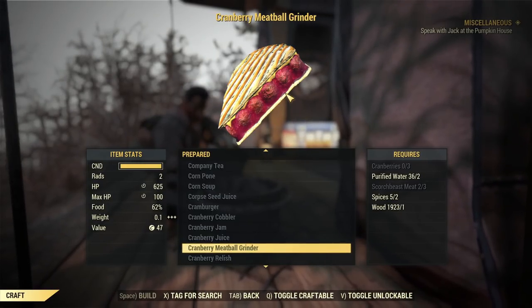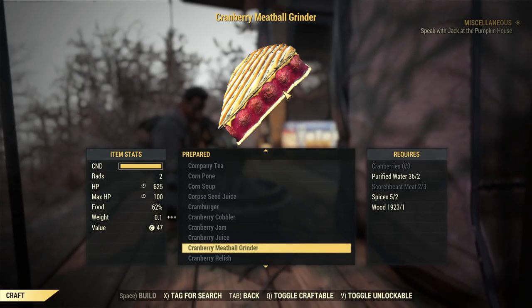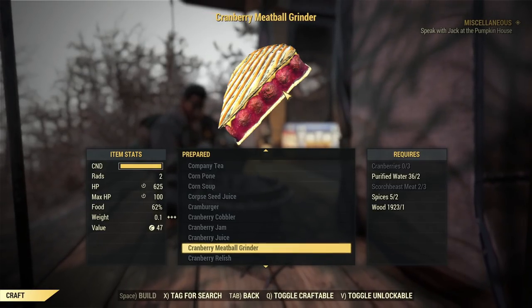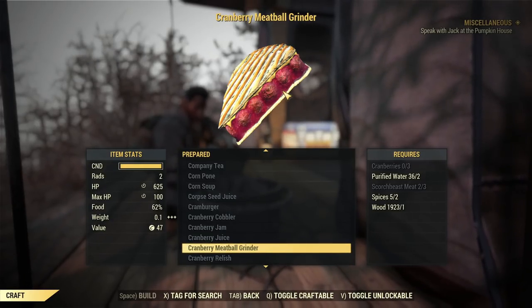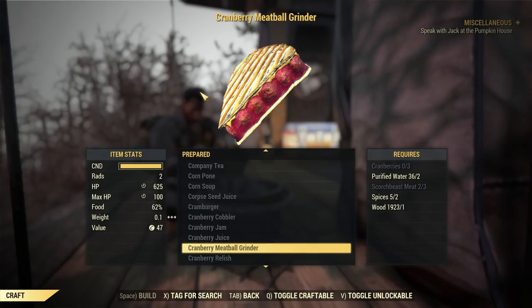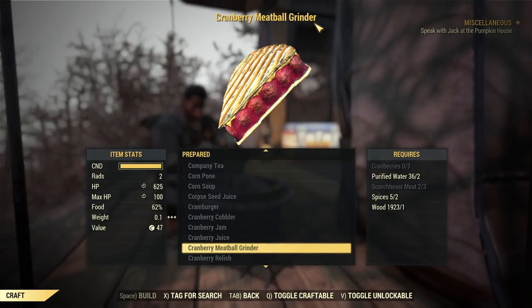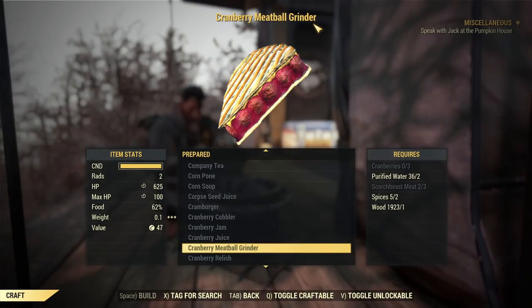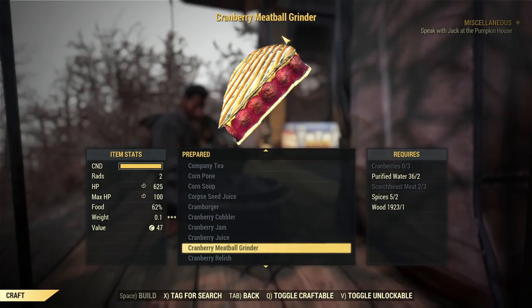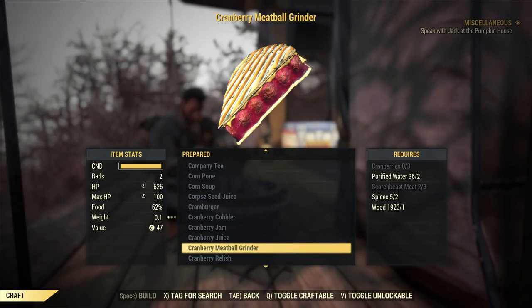If you don't like that option, you can craft Fast Snack Sausage, which is relatively easier to craft. The problem is, if you didn't get it from the Fast Snack event this year, the next opportunity will be next year. For the Cranberry Meatball Grinder, you just buy the recipe from a chef in Whitespring Resort — it's much easier and very cheap. Those two are my number three picks.